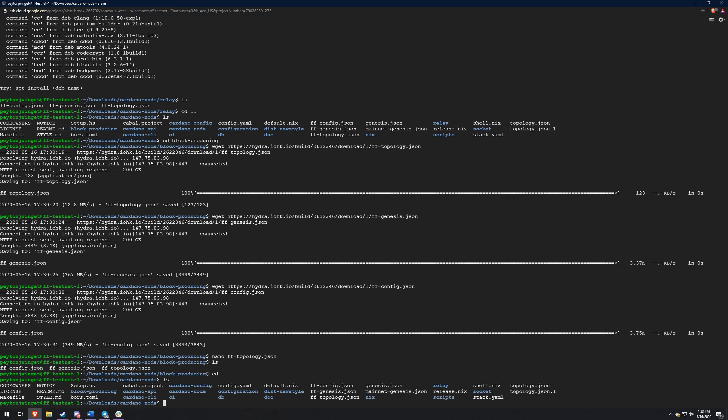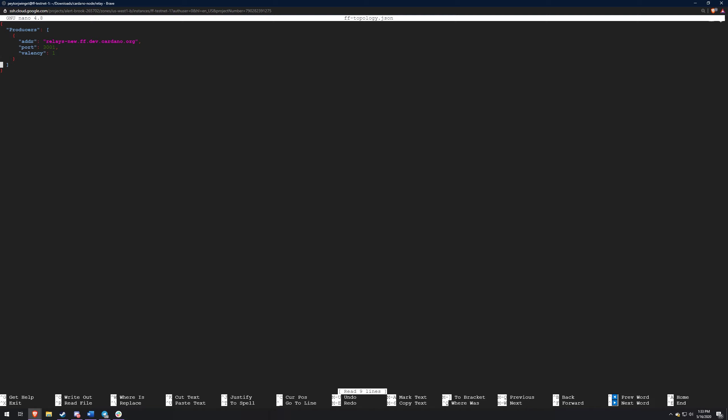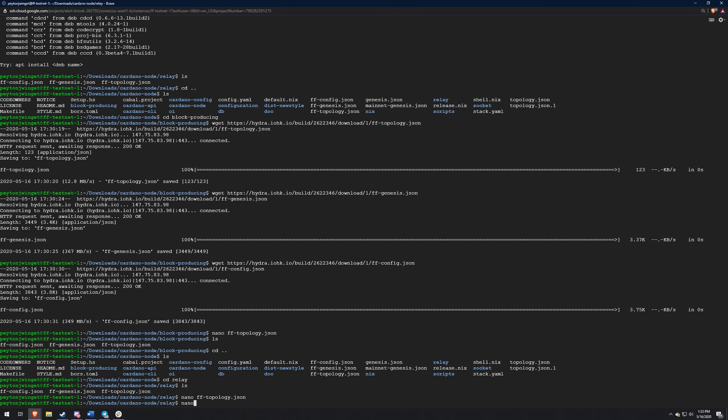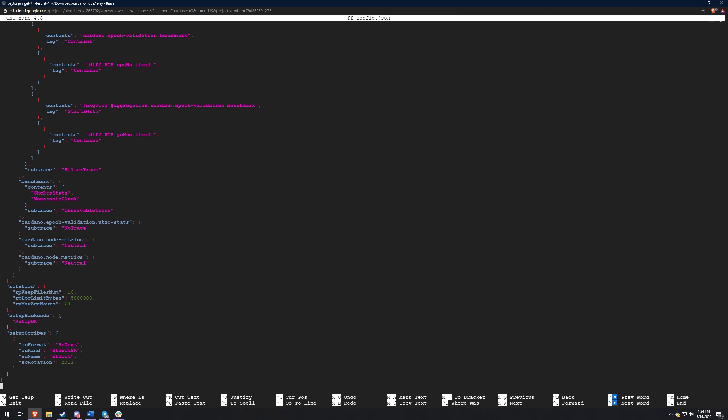Then we're just going to go back to the actual relay node. For the topology file in the relay node, you're going to want it to have that and the friends and family. We already have the friends and family right here, and all we're going to want to add is the other one. The second address is going to be the same thing except it's going to have your external IP that you copied from Google. You might want to go in and change the settings in your config, but you want to have the same config files for both the relay and the block producing node. The ones I had you download are already set up, and they're already set up for the monitoring too, which is what we're going to do in the next video.